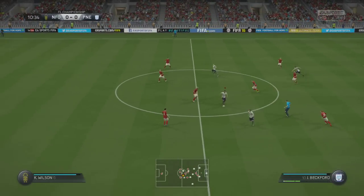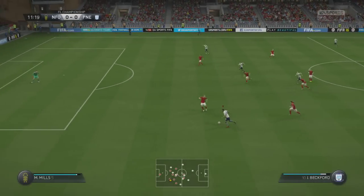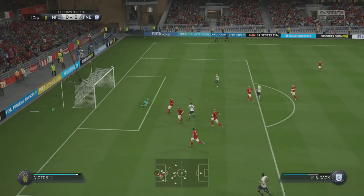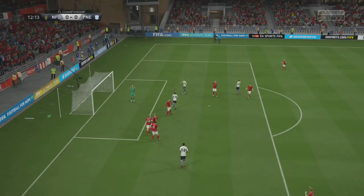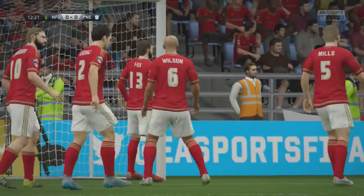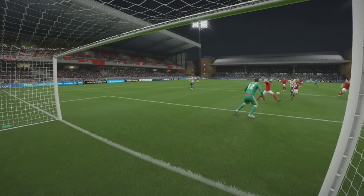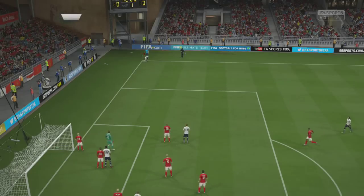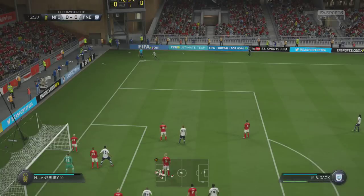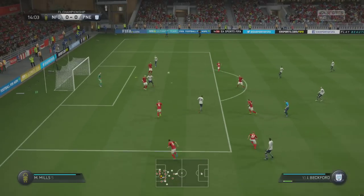With the 4-3-2-1 formation I went with Doyle, Garner, and Beckford up front, as someone in the comments suggested I use Owen Doyle more. We start on the upper hand with some fast counter-attacking play and manage to force Forest into a bit of pressure. Bradley Dack has a good chance but can't force the keeper into a save — their player makes a good block to put it over the bar.